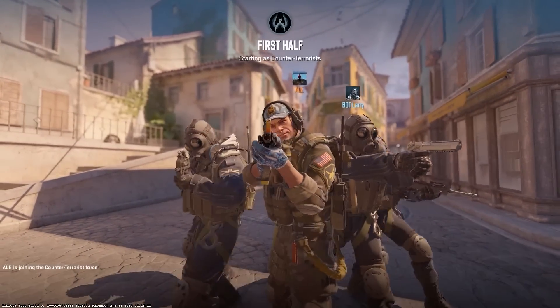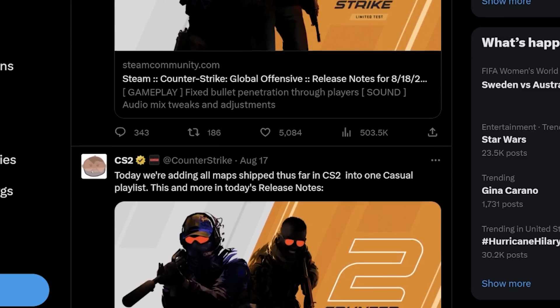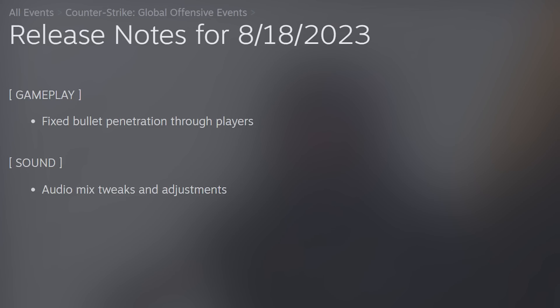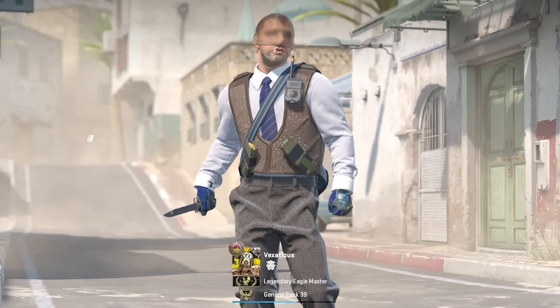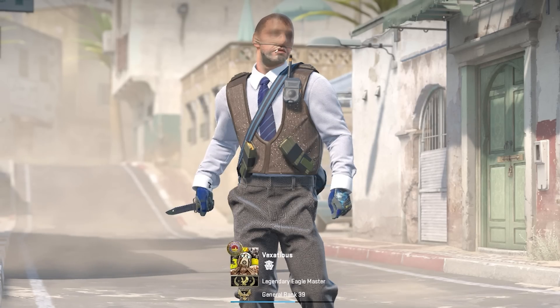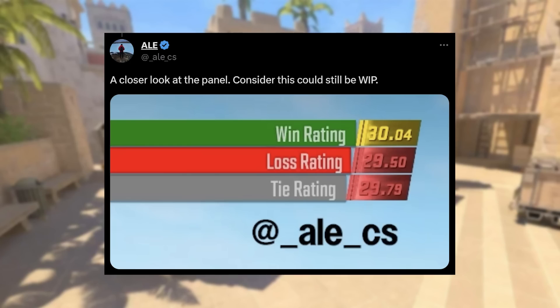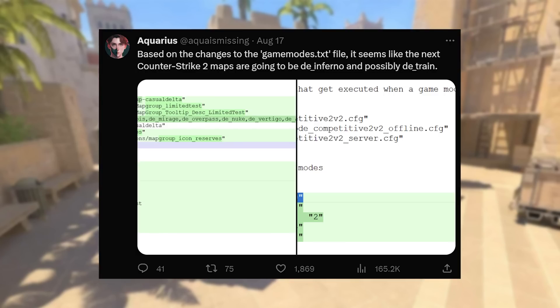Ladies and gentlemen, earlier this week we had yet another CS2 update, and in the two days leading up until now we had more. Most of this was just bug fixes and things we didn't notice that weren't included in the blog post, which is what I like to call somewhat of a shadow update. These things were actually pretty important, such as a winter Cobblestone possibly getting added to CS2, an ELO tracker and an ELO system, and a whole lot more.